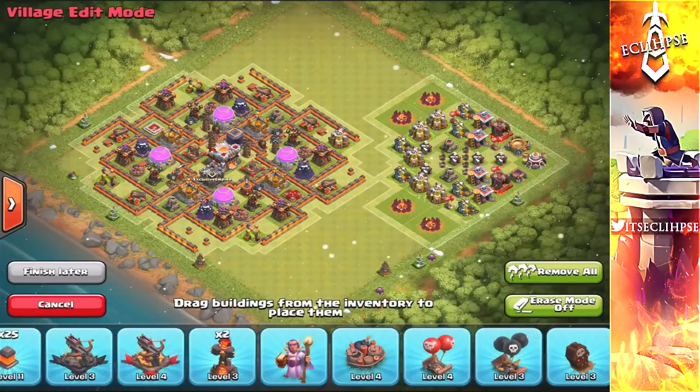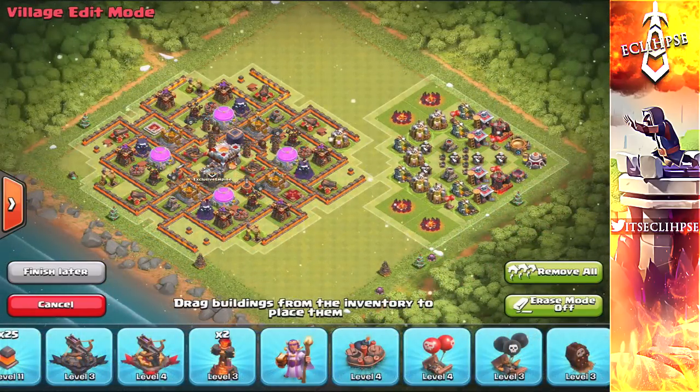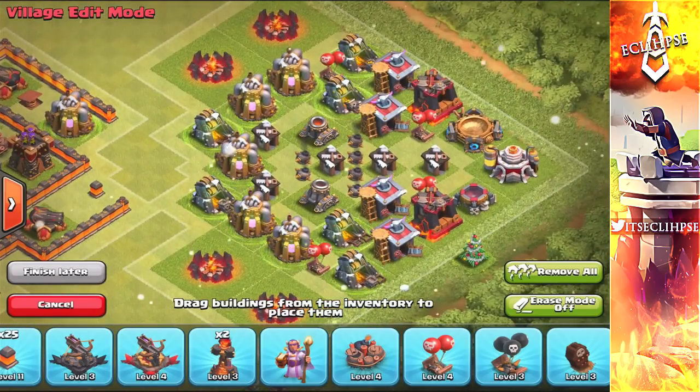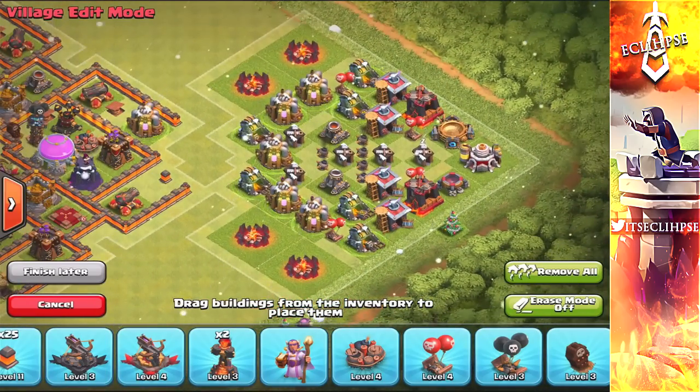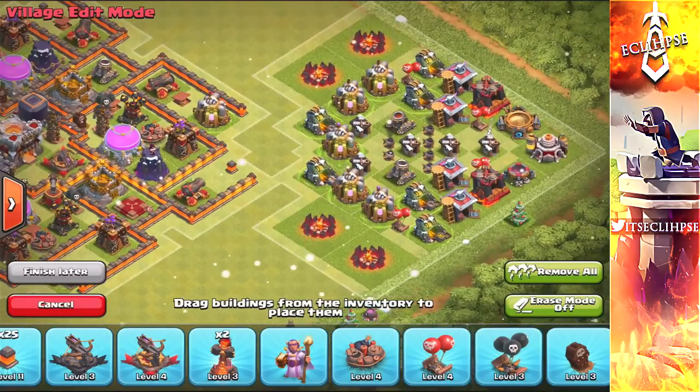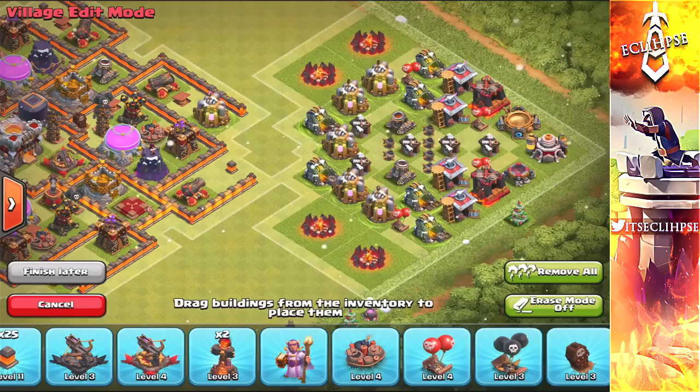I actually have two variations of this base. This right here is variation number one, and this is the base I would personally use. On the right side over here, I have some bombs and air mines, and that is to make the attacker use more of their troops while sniping the percentage. That's what I personally have on my base and it works very well.